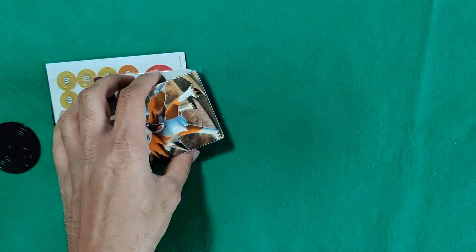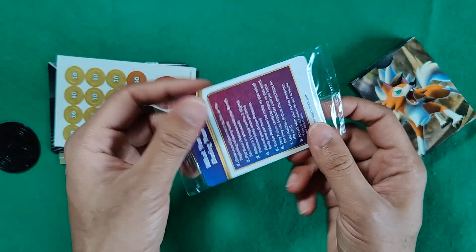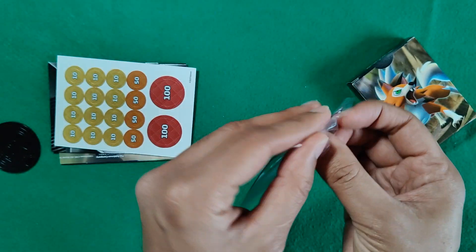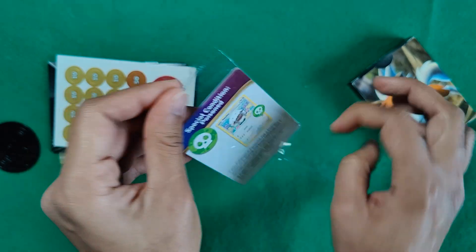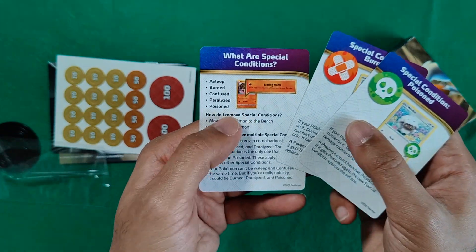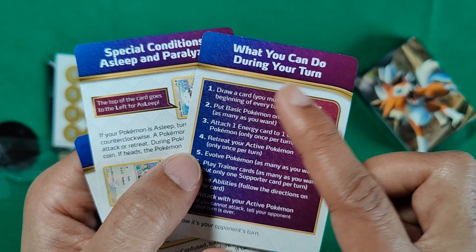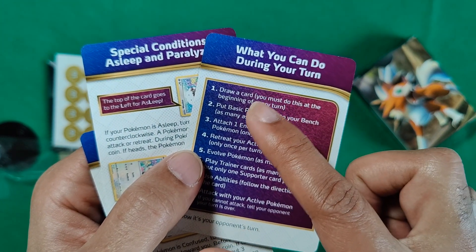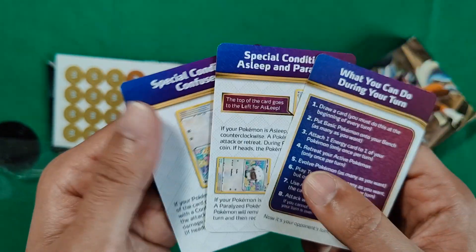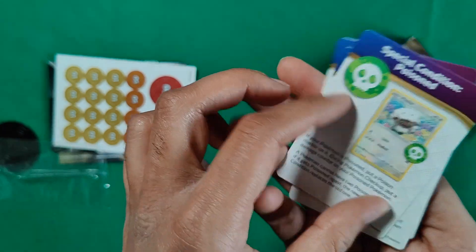Then we've got a code card, and then we've got the Lycanroc box — we'll open that in a second. This is a little playing special card to help you know the rules. I like having these handy so I know what it means if I get poisoned, paralyzed, or burned. And the special conditions cards also tell you what you can do during your turn. Keep these cards with you to understand the different conditions, like what it means to be confused, asleep, or paralyzed.